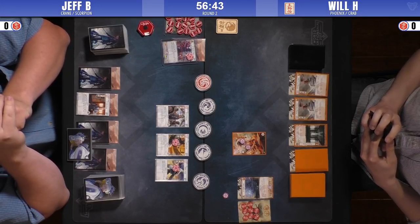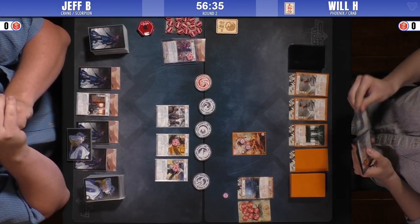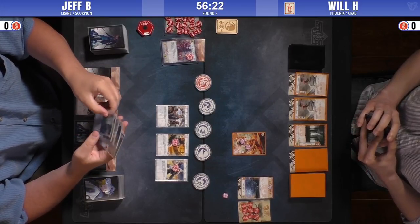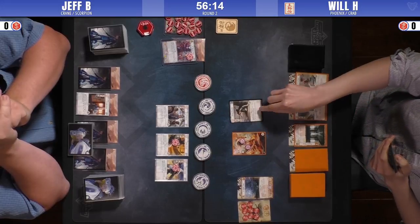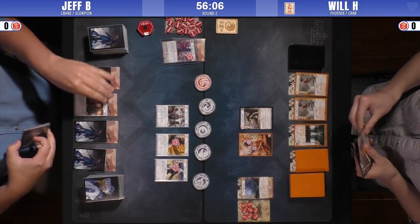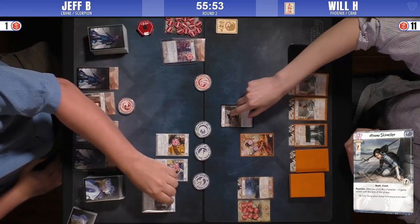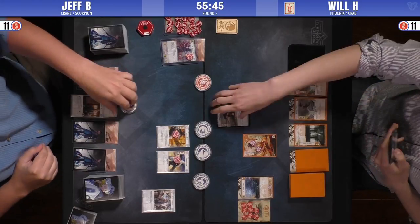We'll see if Will attacks first. Do you think Will would attack? He might have a skirmisher he's trying to think about playing. He could probably just go a lone military conflict — just a poke. One of the worst things is you don't want to run into Shameful Display with Sukune. Maybe that's why you want to poke first with the Hiruma Skirmisher. Reaction: Covert. Now we get a target for Assassinate, which is nice. Rally to the Cause — that's actually pretty good for Jeff.